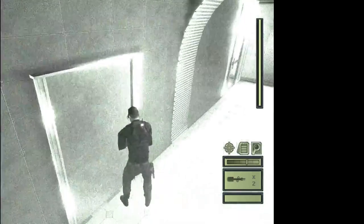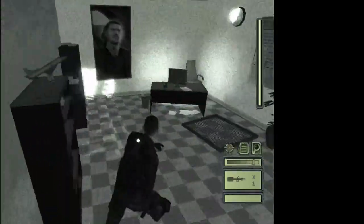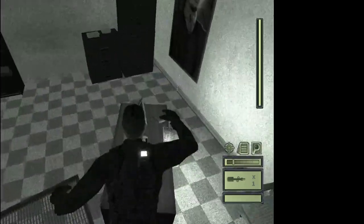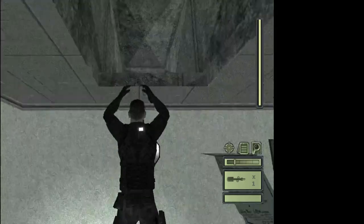The door's right here — disposable pick the door, open it, then close the light. Hop onto the table, turn towards the clock, and then hop onto the vent.